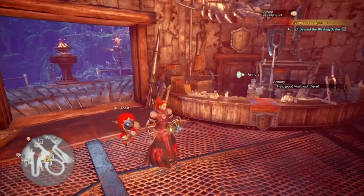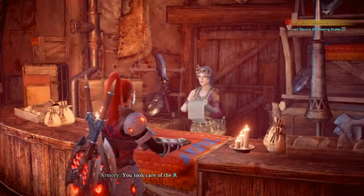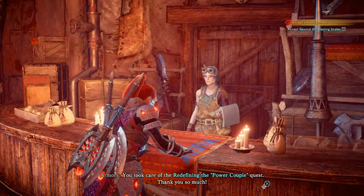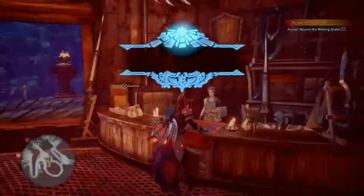Just like any other Mantle, you want to go ahead and talk to the Armory and she'll say you took care of the Redefining the Power Couple quest. She says: 'Thanks to you I've managed to complete the specialized tool I was working on. You can have the first working model.' And there you go — we got the Bandit Mantle. Easy enough.